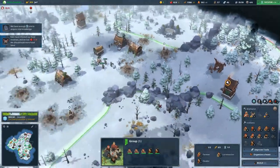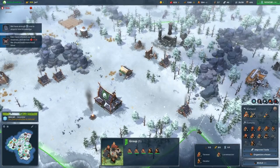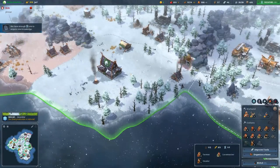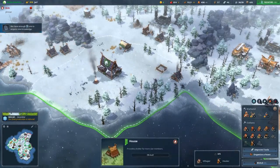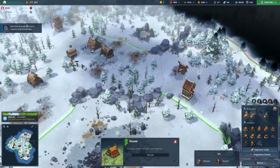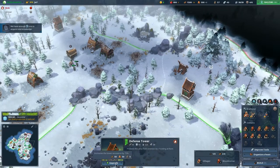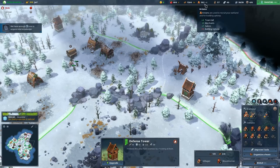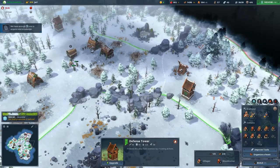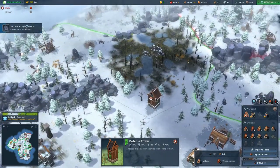Let's get all of these idle villagers back into home territory and put another house up while we're here. Let's talk about upgrades — upgrade here is going to cost 50, 50, and 5 stone. So I have basically 10 upgrades available. Let's go ahead and do that to our defense towers that are guarding the gates.